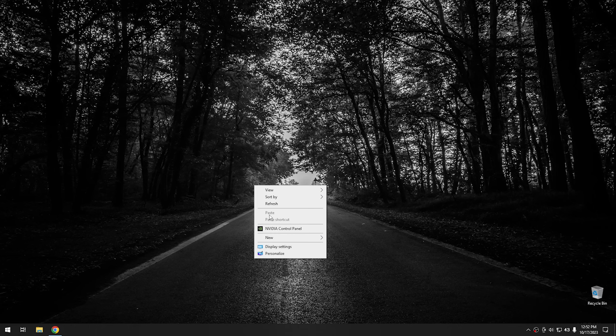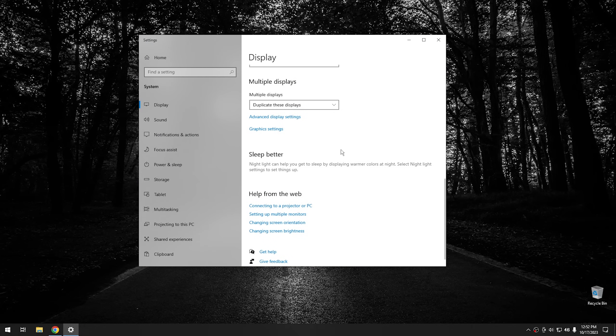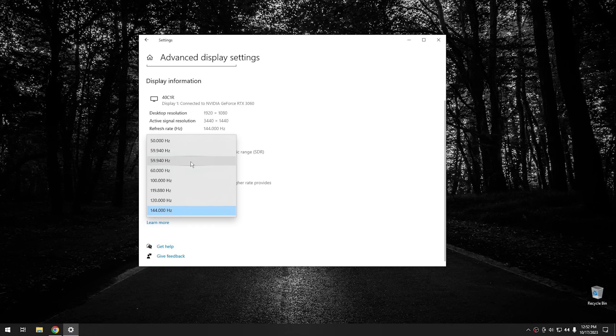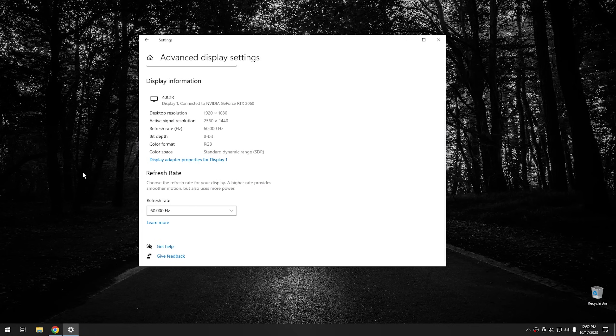If you right click on your desktop, go down to display settings. Then from display settings, scroll down to where it says advanced display settings. Your refresh rate should be listed right there. My monitor is 144 Hz, but set it to the highest number that your monitor will allow. By default, it usually comes at 59.9 or 60 Hz. Once you change it, it will ask you if you want to keep the settings — go ahead and say keep settings.